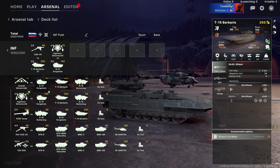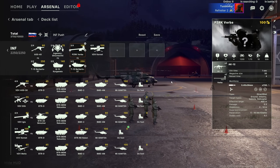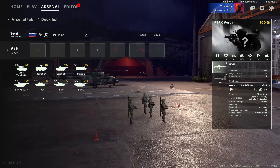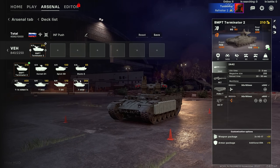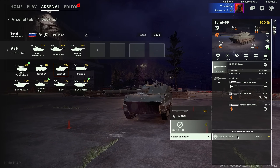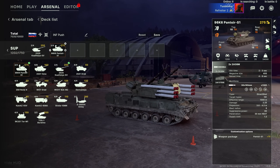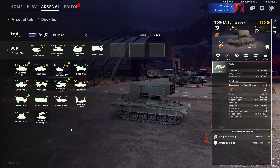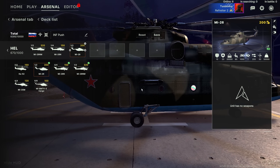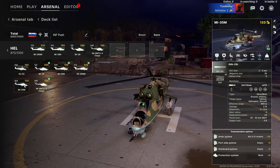From there, you select what units you want to use and how many, limited by role, cost, and availability. The best units will be limited in amount and cost a lot to use. The same goes for the weapons and armor you decide to equip them with. Deck building tutorials will be a separate video, as it genuinely requires it. The overall concept is you earn points to spend on these units over time while in-game, and when the game starts you will have a thousand points on average, depending on the game mode. People call this the opener, and it has some of the most intensive theory crafting, as if you roll the enemy team in the opener you're setting yourself up for success.